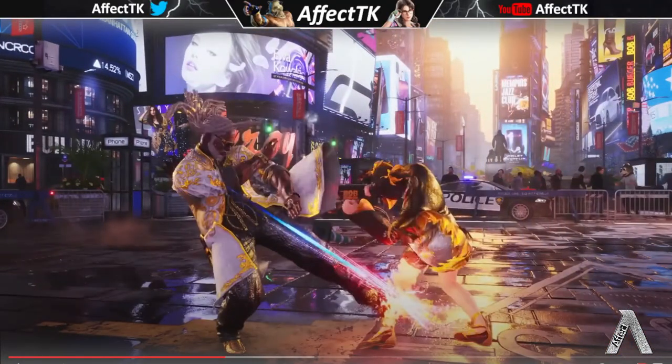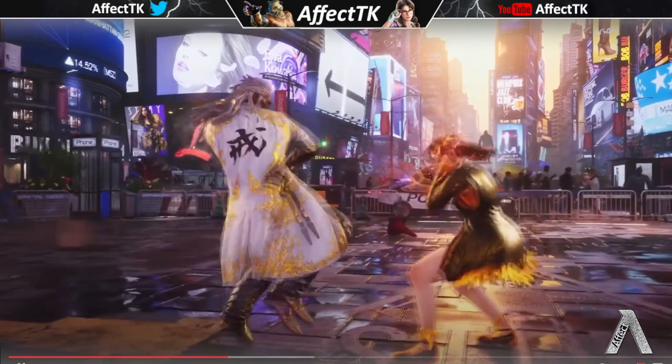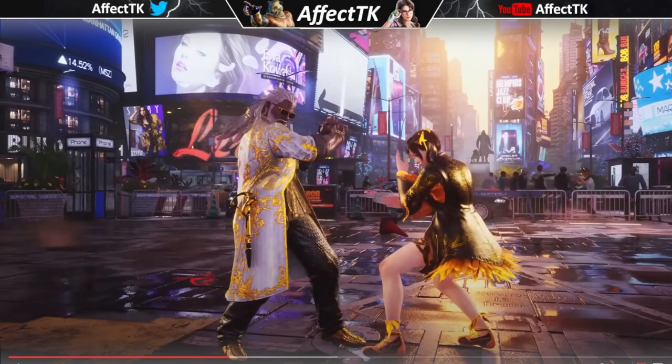It seems to be a new tracking move that throws him into hermit stance — maybe back-back 4, or 4-back-4. I'll assume he still has a tracking mid from Tekken 7, but this could be a different input. It throws him into hermit and he does down 3-4 right after it. That move is insane. He has a couple moves that keep you standing in position.